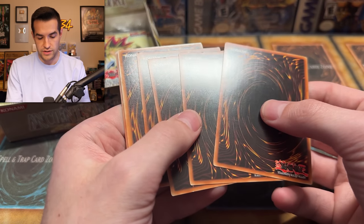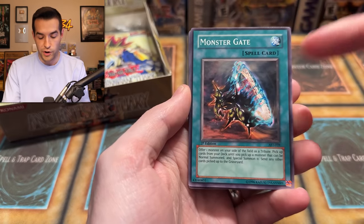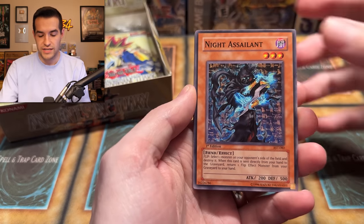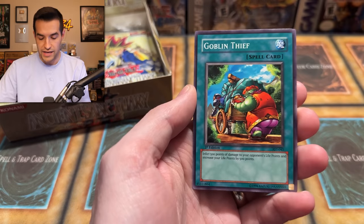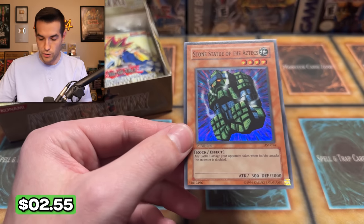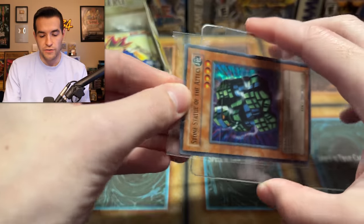Oh, what is going on with the back of these? Look at all these dings — that's not good. Hopefully the back card doesn't have anything. We have Rocket Jumper, Night Assailant — how could I forget — and Monster Gate, a great card for those Monster Gate decks in goat format. Night Assailant used to be like three bucks guaranteed. Door of Fate, Armor Break — I think that was one with a ding on it unfortunately. Judgment of the Desert, Absorbing Kid from the Sky, Goblin Thief, and Stone Statue of the Aztecs. I feel like I get this one every time I open Ancient Sanctuary.